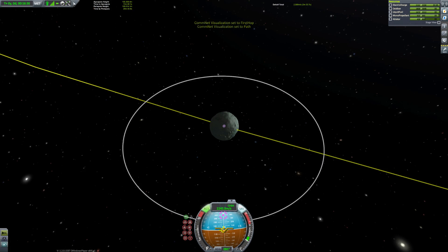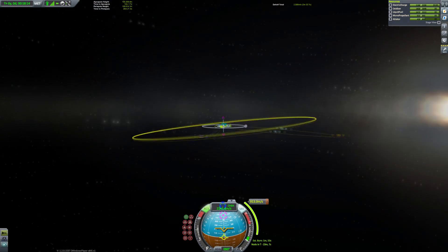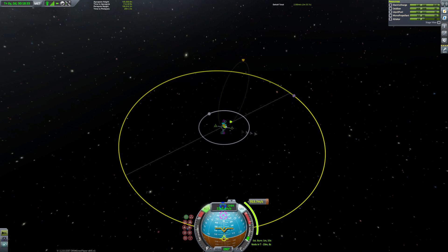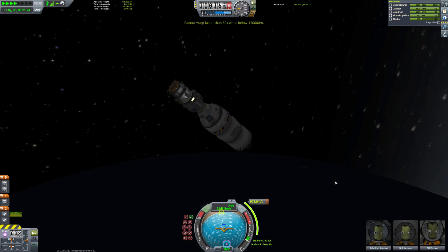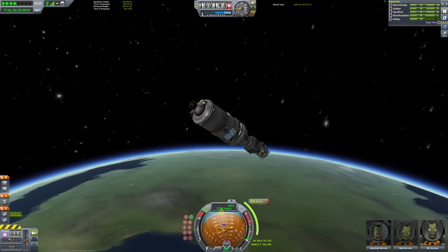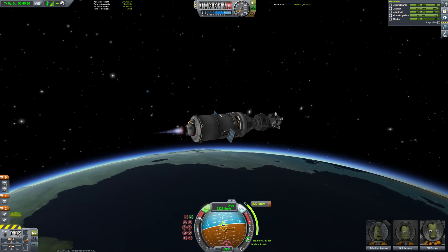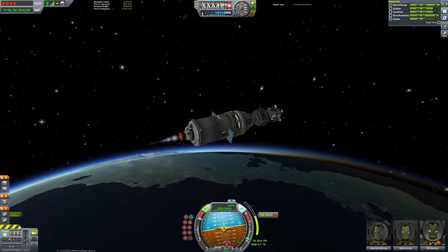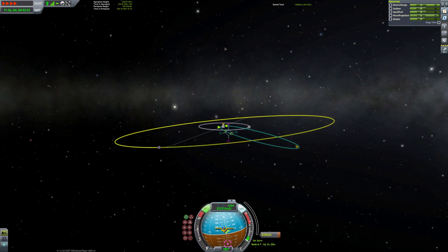We're going to go ahead and add a maneuver node and drag it out to get a rough encounter with Minmus, which can take a little while as Minmus is on that awkward inclined orbit. But it's not something to be intimidated by — I've gone for a very rough encounter here. We're not going to be getting straight into Minmus's SOI on this burn alone, but we'll get roughly to the right altitude and then do a correction burn in deeper space where it won't take much delta-v to correct our inclination.